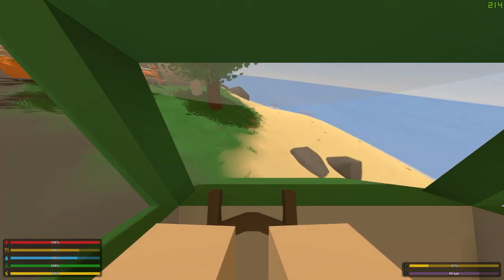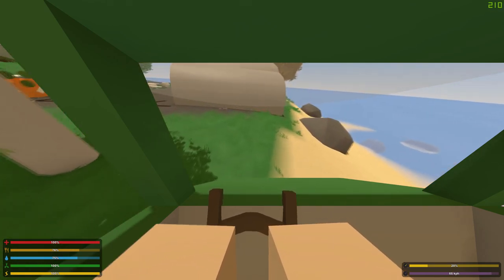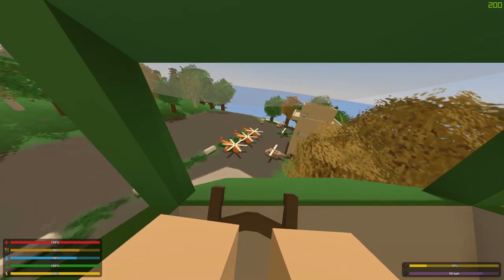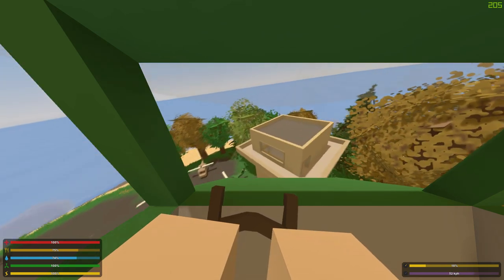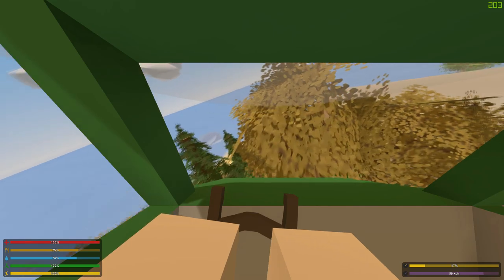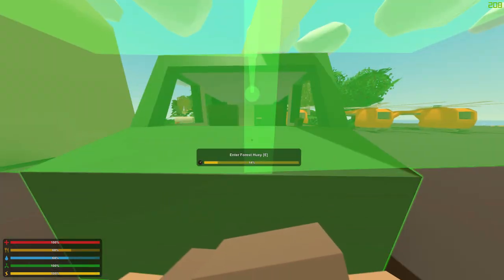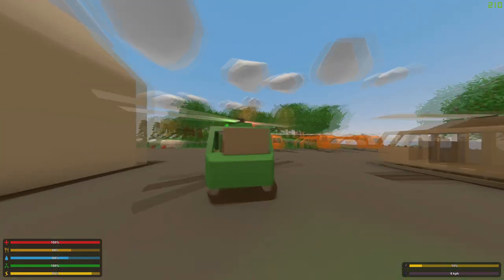The controls in this game for helicopters work differently than for cars. You can only control the helicopter if you're in first person. If you're in third person, you can only look around. If you want to control the helicopter, you always have to switch to first person. This is really amazing because that way you can't just use sandbags to block the helicopter and make yourself unkillable — you can always get sniped out of helicopters, which balances things out great.